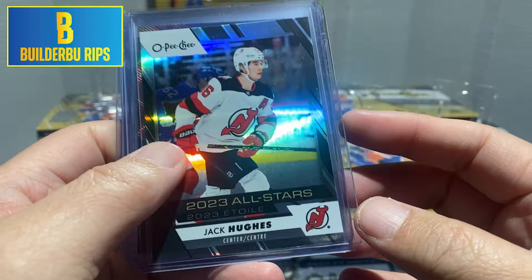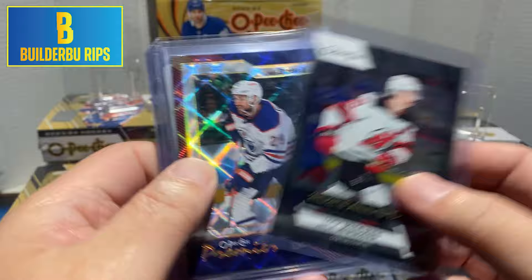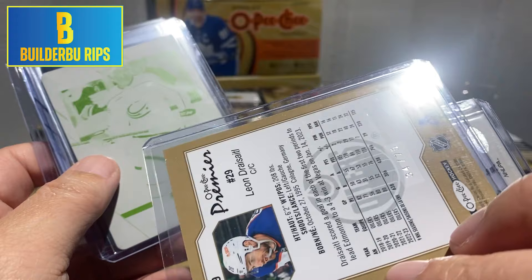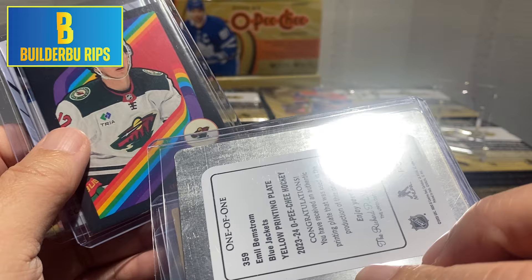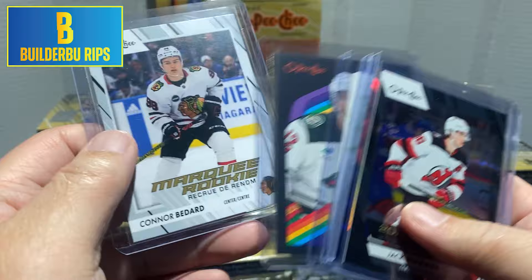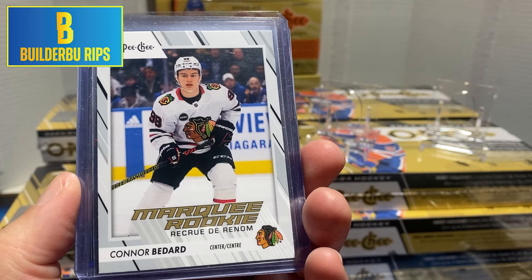We got a couple of top loaders here. Jack Hughes All-Star, black, number 200. We got the Leon Dreisaitl, the 75. We got a printing plate, one-of-one, of Emile Bremstrom. Matt Boldy black retro. And a Marquee Rookie of Connor Bedard.